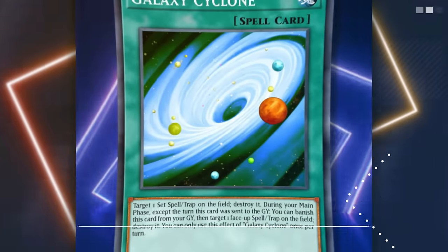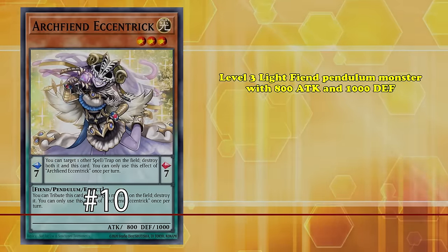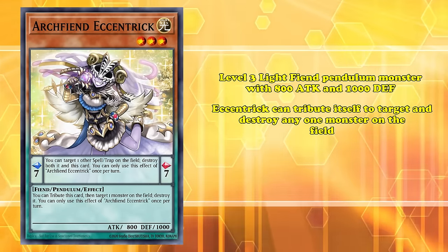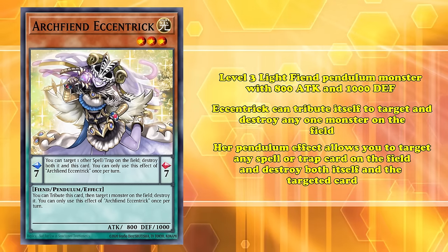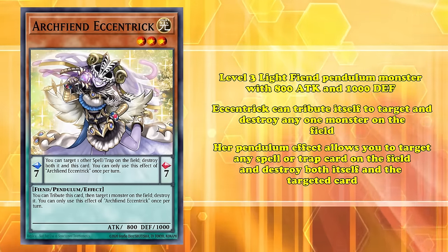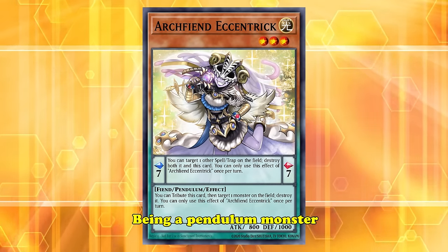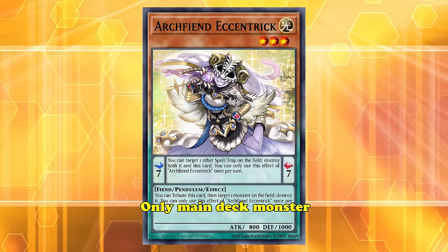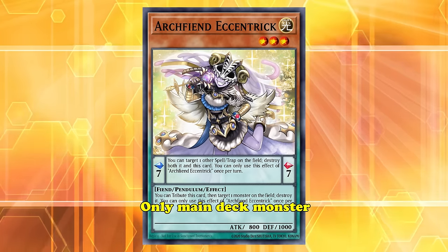Starting off at number 10, we have the only main deck monster to make this list: Arcphena Eccentric. This is a level 3 Light Fiend Pendulum monster with 800 attack and 1000 defense. As a monster, Eccentric contributes itself to target and destroy any one monster on the field. What we care about, however, is her Pendulum effect, which allows you to target any spell or trap card on the field and destroy both itself and the targeted card. While the effect lacks the versatility or impact most other back row removal options have, Eccentric makes up for it with her unique situation of being a Pendulum monster. This is the only main deck monster to make this list, since most back row removal effects show up in spell cards, making this Arcphena a very interesting exception.